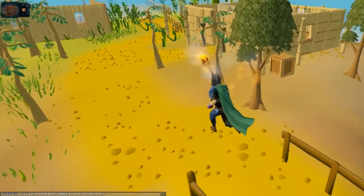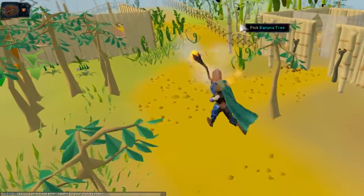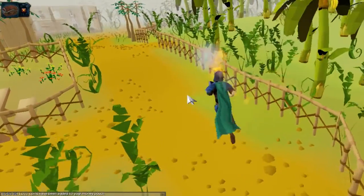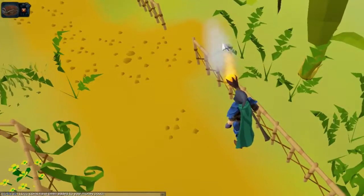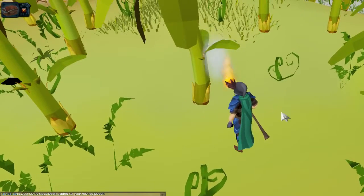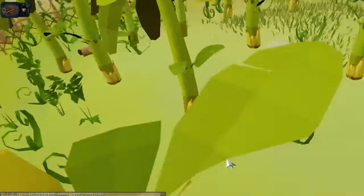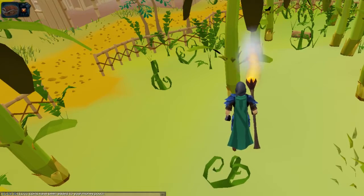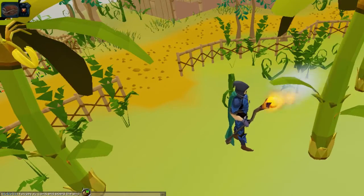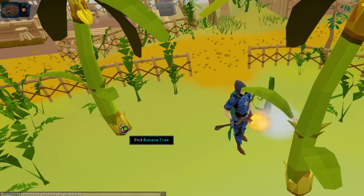Just follow me and we're going to head a little bit west to this banana place. As you can see there's literally no one here, and that's because I am on a low-populated world. You want to go ahead and pick these bananas right here, and you're going to want to do this until you have a full inventory. As you can see I've clicked enough times that there are no new bananas left on this tree, so just go to another banana tree and you can go from there.